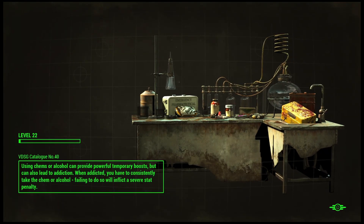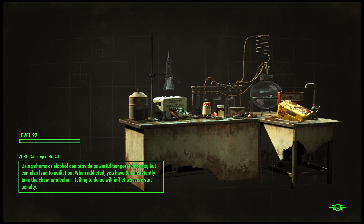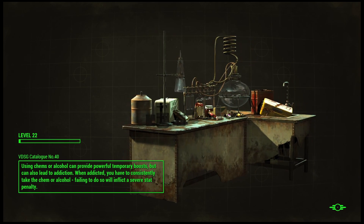We'll walk up in the direction of the Finch Farm and then since we're going to be right there, we'll go up there and then we'll do the quest and then we'll come back and then we'll do the Museum of Witchcraft.